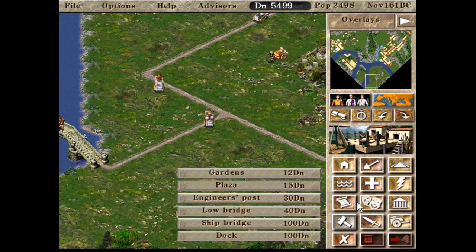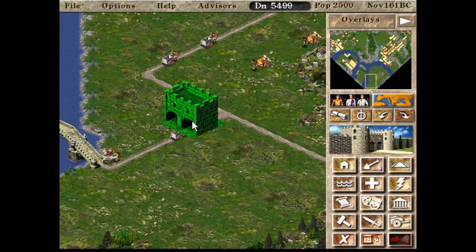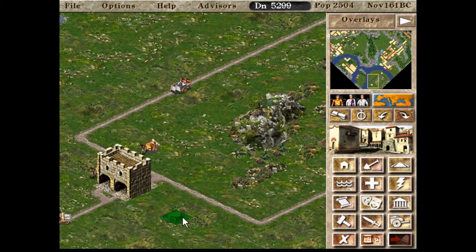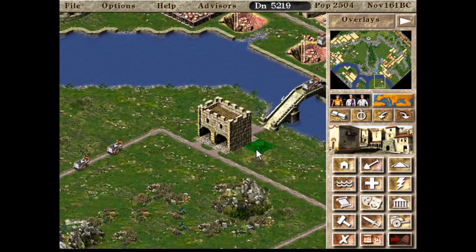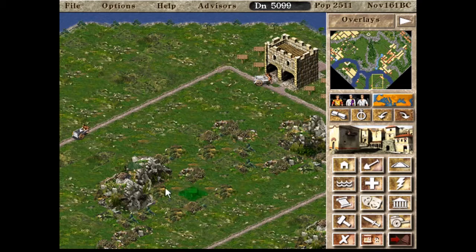Two gatehouses. Oh dear — last place. Unfortunate. Gatehouse there, gatehouse here. Some holes next to the gatehouse. I mean, they're going to hate living there, but that's okay. They're going to hate it, but that's going to be just peachy in time.